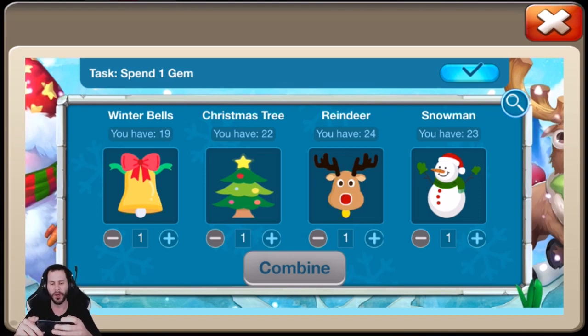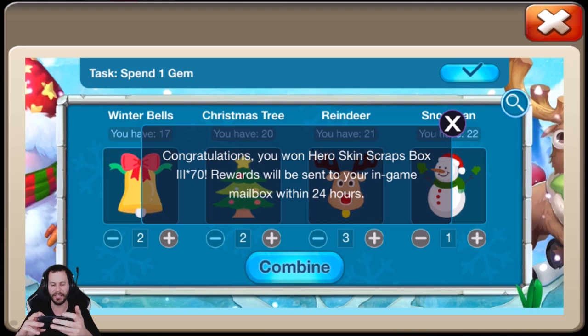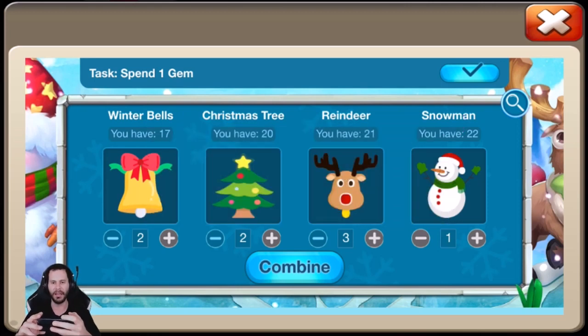We also got the code 2-2-3-1, and this should be Hero Scrapbox. Yes it is, times 70. Very nice.